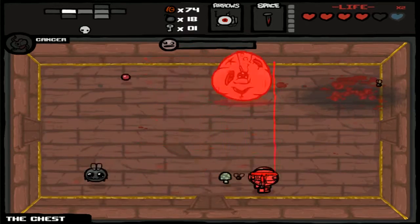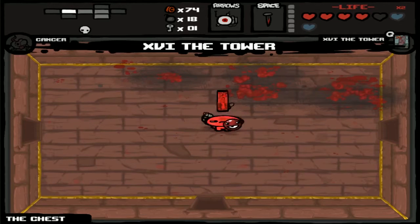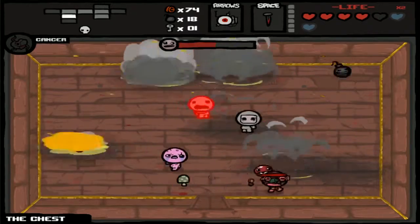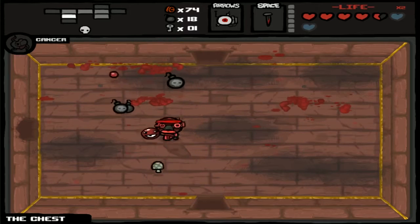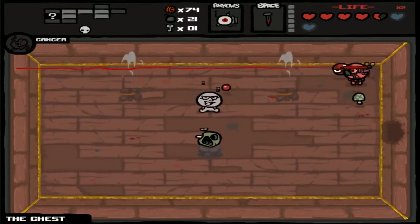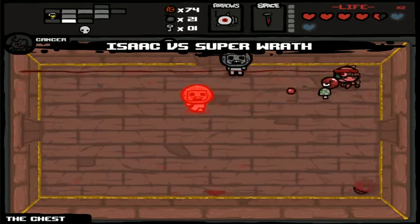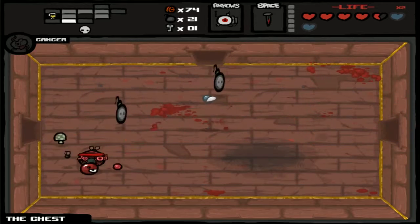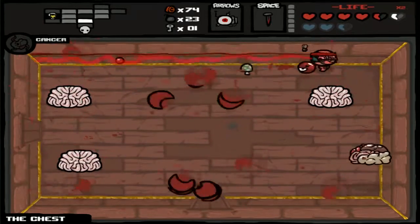Yep. Spirit heart — that's nice. Let's just use the Tower card right now. As previously stated, with this damage combo, this is the combo if you just want a metric ass ton of damage — a literal disgusting amount of damage. This is the combo that you want.